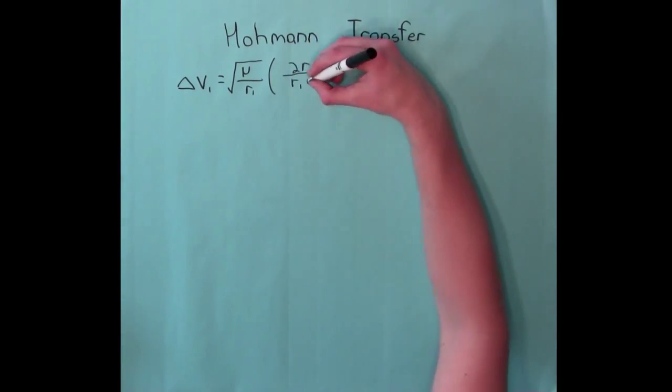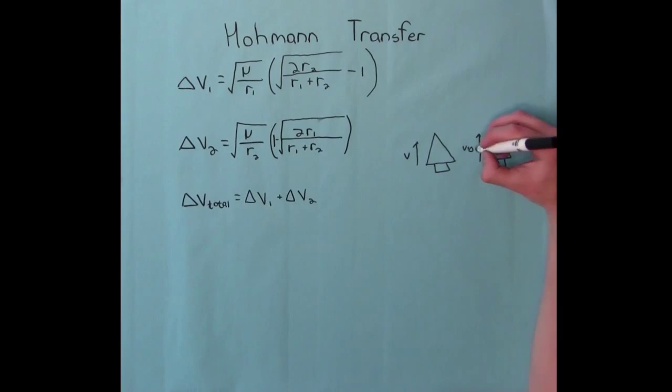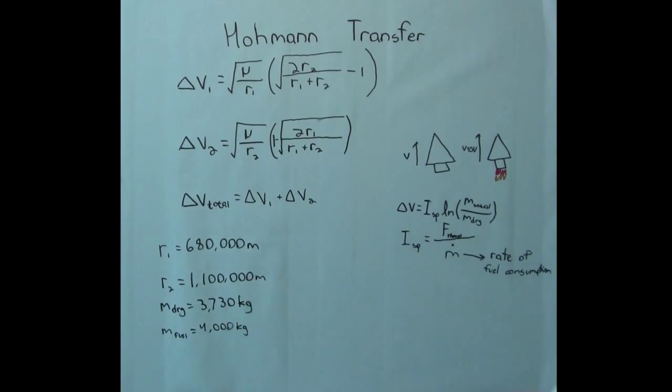Walter Hohmann was a nice guy and came up with some formulas to calculate the delta-v required in each impulse. Note that delta-v is change in velocity, and should not be confused with acceleration, which is rate of change in velocity.